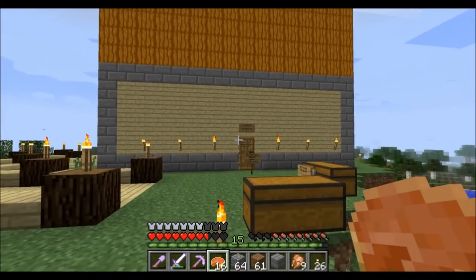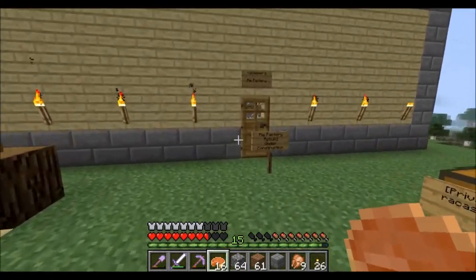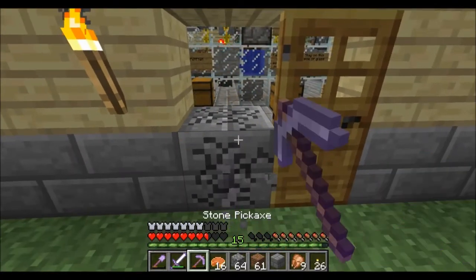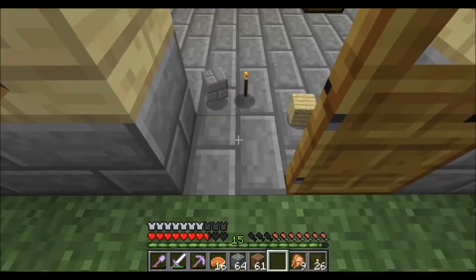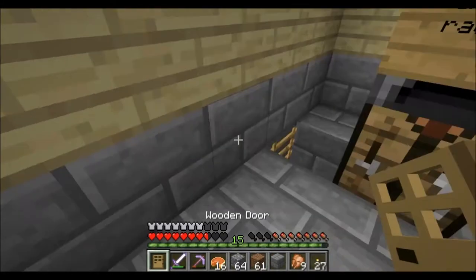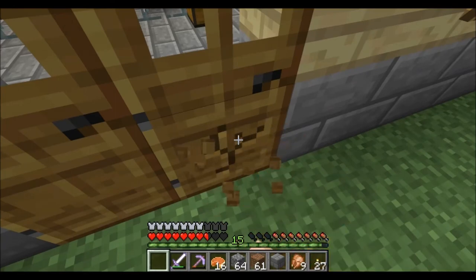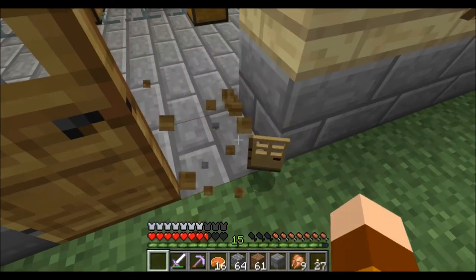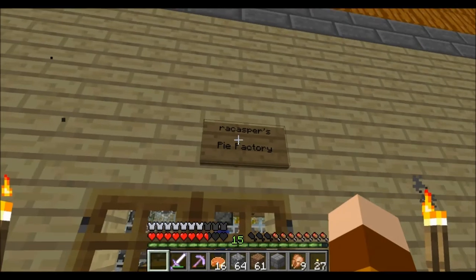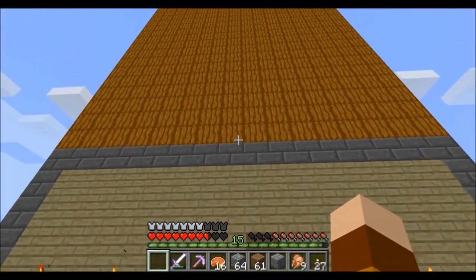I just noticed my door is off center now that I had to expand it, so I'll have to make a double door. There - now the handles are both on the inside. I could expand my little sign here too. Alright, well that's it for now, thanks for watching.